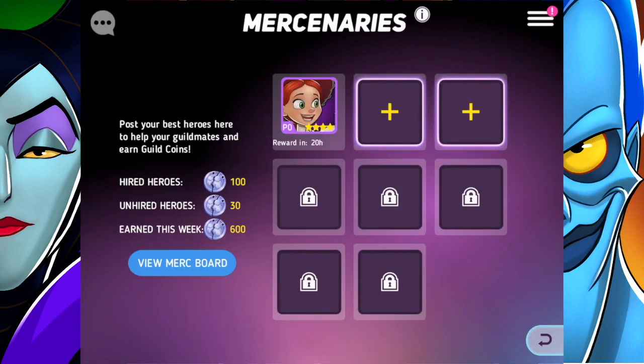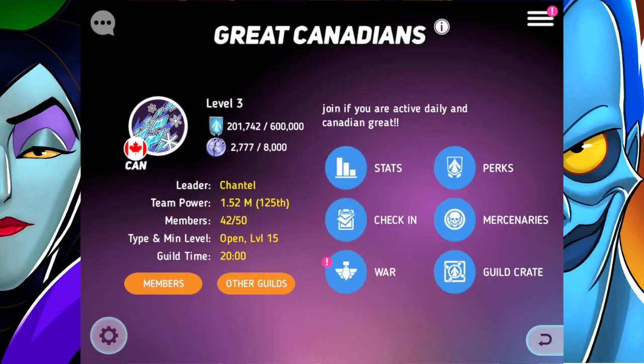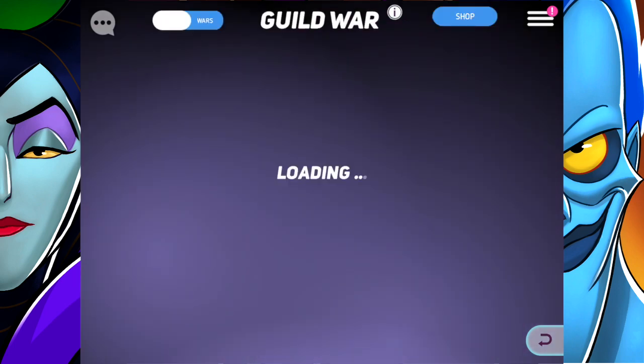I'm super excited to meet a fellow Great Canadians guild player. I've got to send out my Mercenaries right now. Jesse and Miguel are always my top picks because they're my best players. You can always use heroes even when they've been sent off, which is really great.